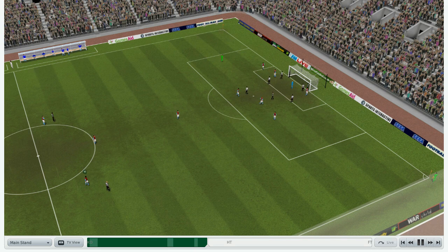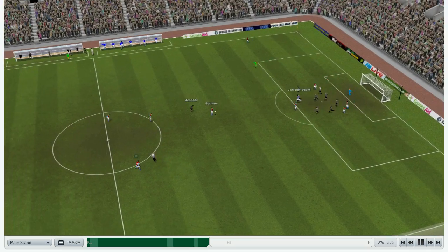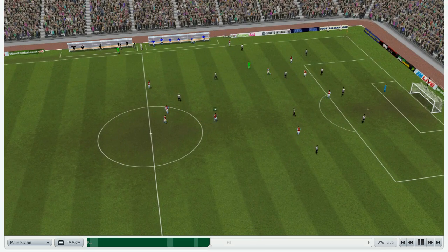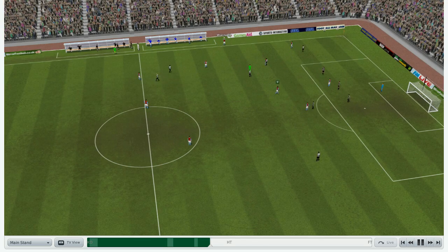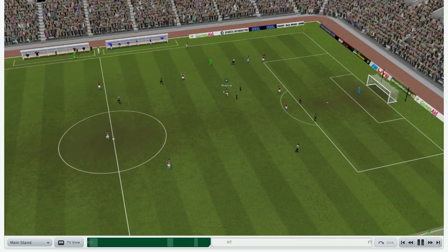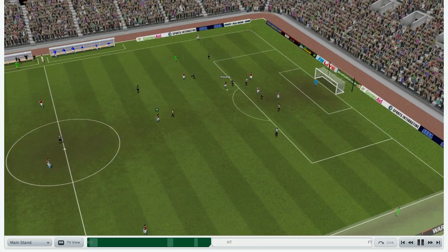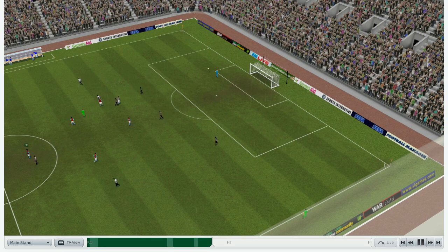We are in the 38th minute — seven minutes to go until halftime. It looks like Newcastle, although having the better of possession, is still unable to take a goal lead. The ball went wide for Stephen Warnock, who throws to Petrov — then Warnock, then Petrov — and Ashley Young is trying to find space. He strikes the ball but it goes over the crossbar.